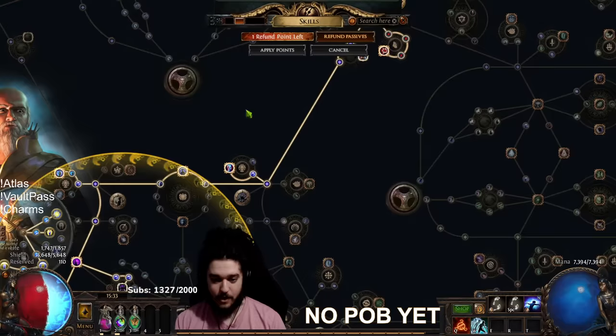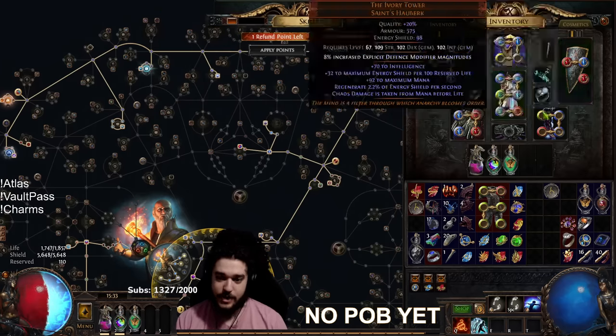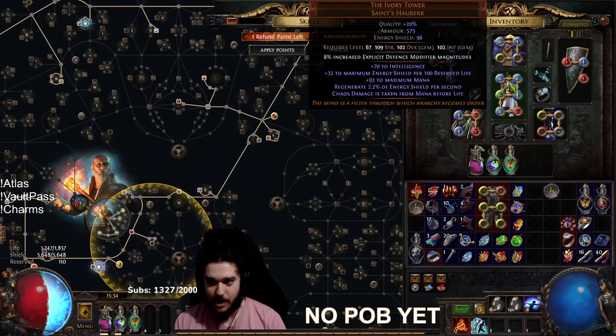First off, I want to state that unlike the campaign run, this one's a lot more expensive. This character is at least about 10 divines, maybe closer to 10 to 15. The primary sink of the divines was like 5 divine for my Eyes of the Great Wolf, which you really do not need — I just didn't feel like crafting an amulet. The other one is my 6-link Ivory Tower. Definitely don't need a 6-link to start mapping.